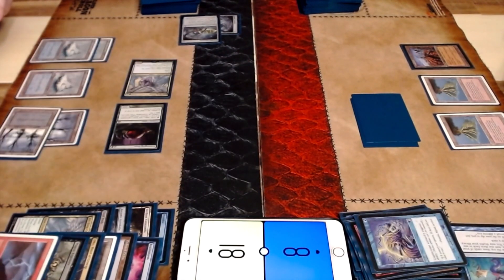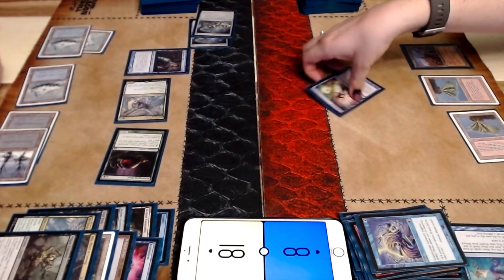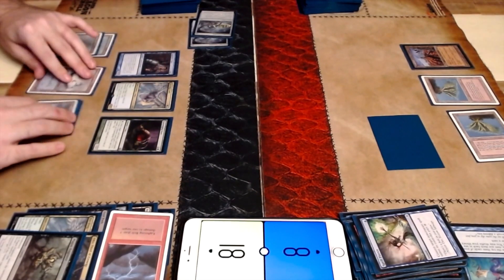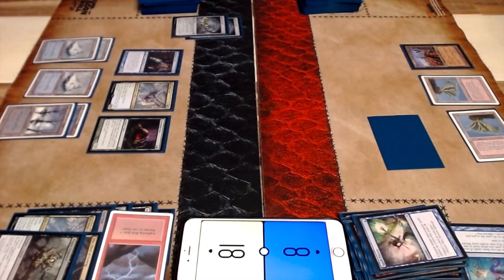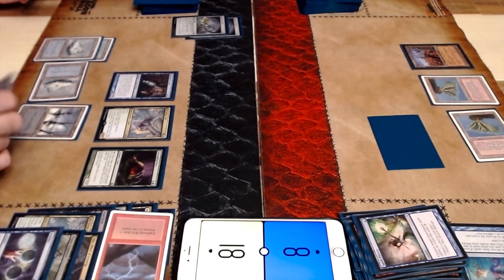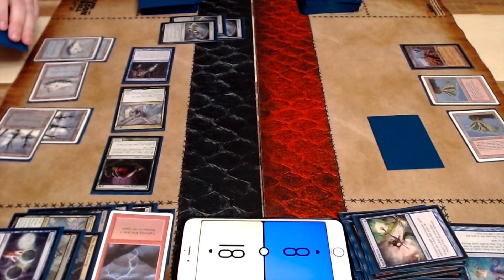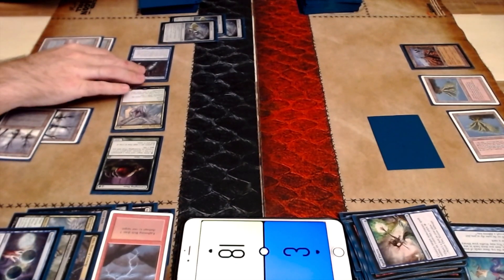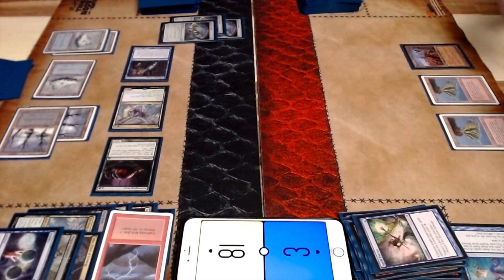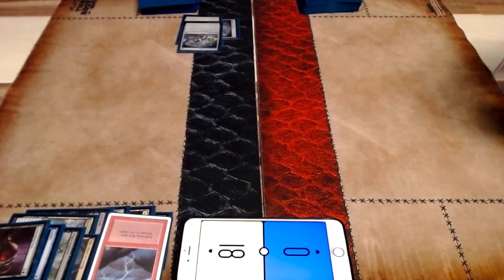I go ahead and Lightning Bolt. It looks like we're going to have a Snapcaster Flashback Bolt. You do have a Spell Pierce though for the second bolt. I'm only at 8 and you're at 18 — it's not looking solid for me right now. I Ponder, probably looking for another bolt to close it out. You get another Astrolabe, and then the next play — if I remember correctly — is really, really funny. The Chain Lightning, copied with the Astrolabes, and that's going to do it for game 1.